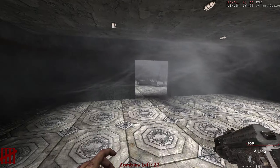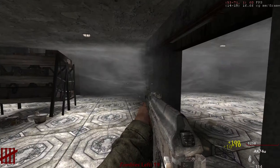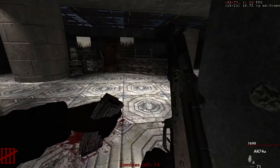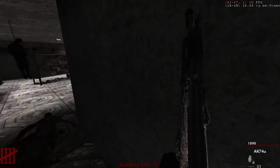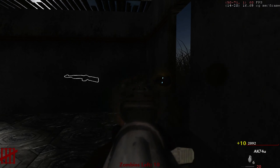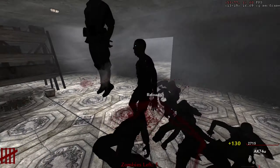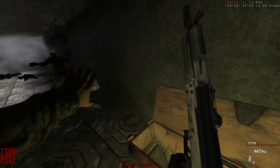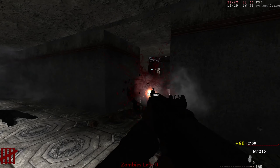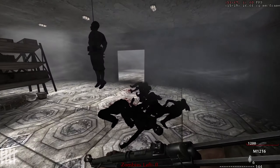All right, let's see if this replaces the Kar98 — I think it's a scoped Kar98k usually. 1200 points on round five, not bad. Round five is almost over hopefully, as long as there's no glitch zombies like the other map I played. What's going on — zombies camping in the middle of course. This gun would be good if I could stop firing it in four-round bursts, but I can't do a single trigger pull for whatever reason.